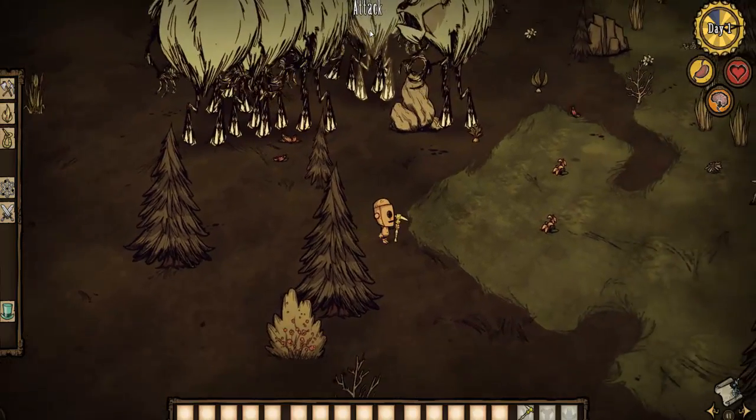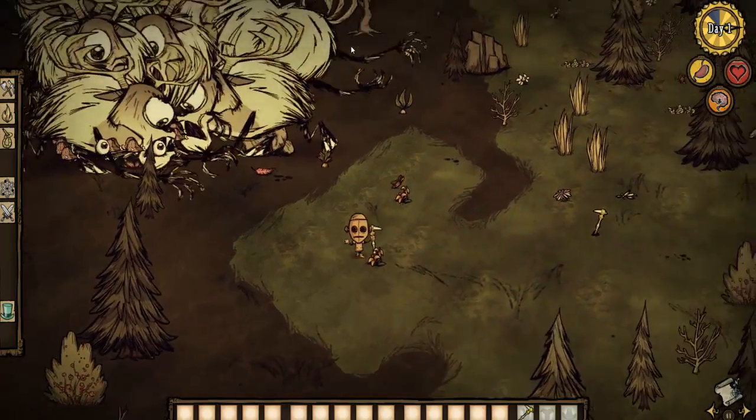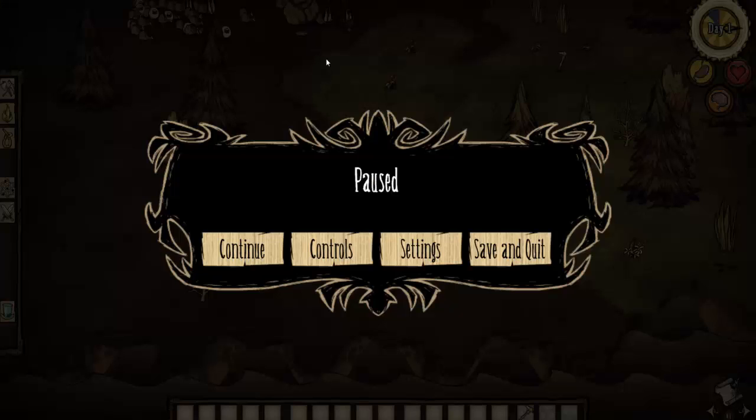And as promised, you can also spawn enemies. There you go — 15 Deerclops. They'll all fight each other, which is really fun to watch. I'd suggest standing back though. It's great if you want to learn how to fight — just spawn in whatever weapon and whatever enemy and you're good to go.